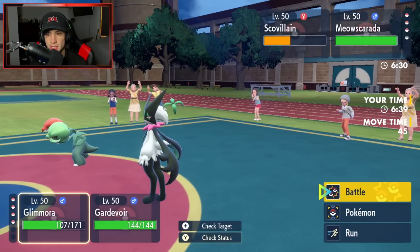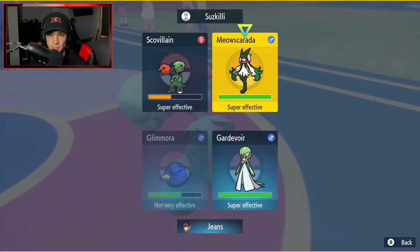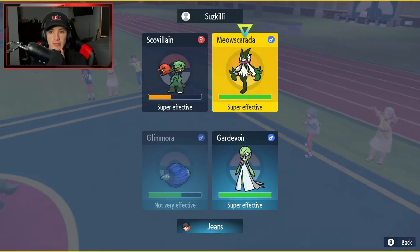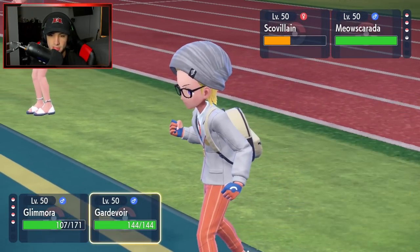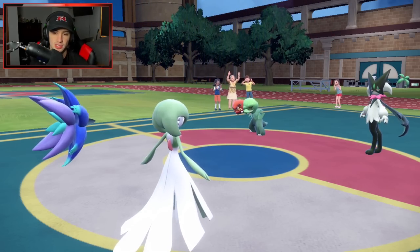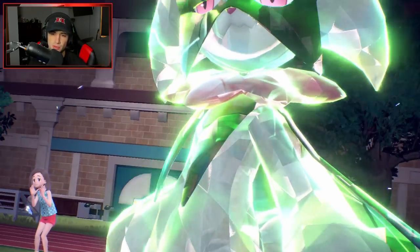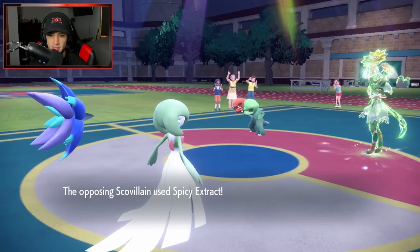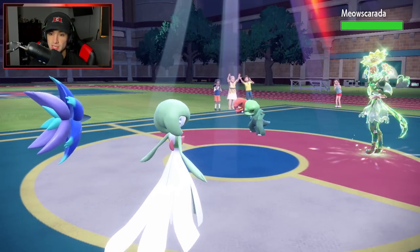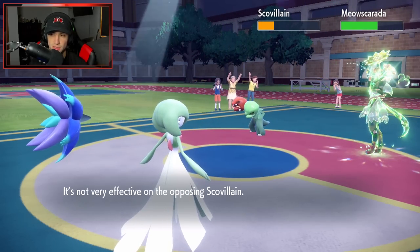Mascarada is going to fly in here and it is a problem. I think he's going to Terastallize, but I still think we double down because it could be a Sash Pokémon. I'm just going to go for that Dazzling Gleam. He does Terastallize — straight Grass type. I have Sludge Bomb flying in here as well. Spicy Extract comes in hot, boosting that thing's Attack but lowering its Defense. That's a really cool move. Gleam does some damage to Skull Villain and Mascarada.